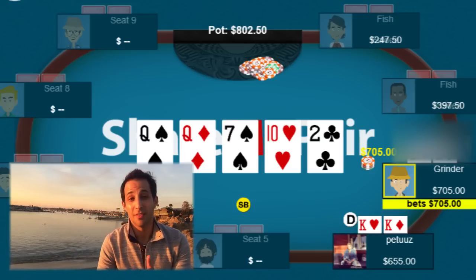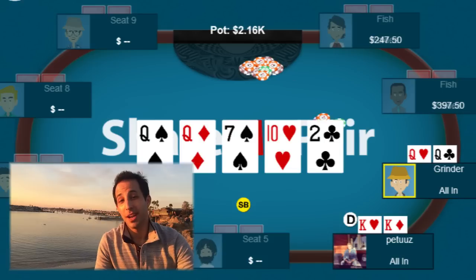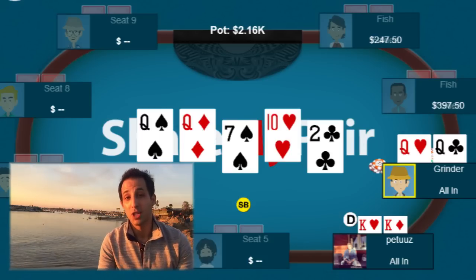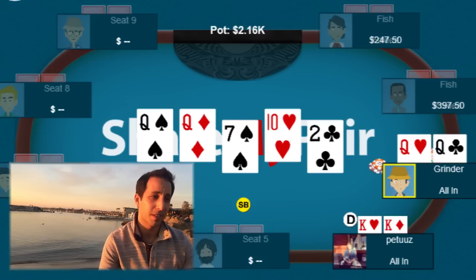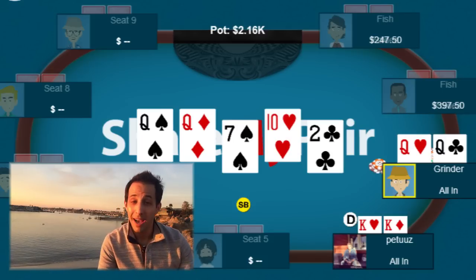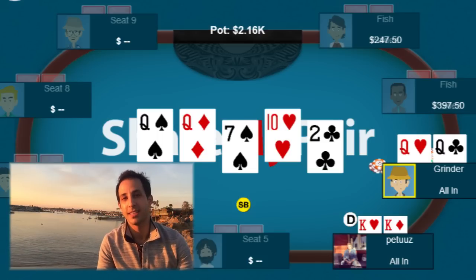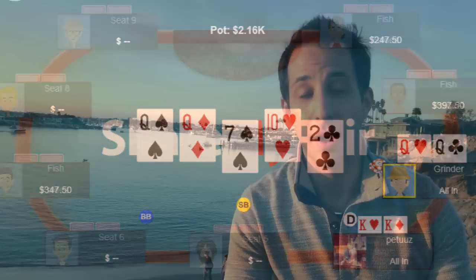Here's where I'd deviate — I'd probably just fold the river. You go ahead and call, and your opponent has quad queens. We get smashed and lost. I think you can prevent this situation by checking the turn to begin with. If your opponent bets the river, sure, you call. Maybe you miss a little value when he has ace-ten of spades or pocket jacks, but you prevent yourself from getting stacked when your opponent has a queen, pocket tens, or pocket sevens.